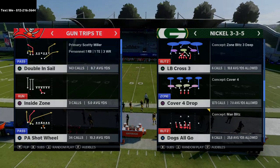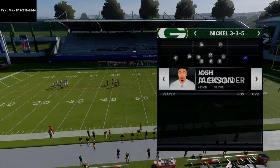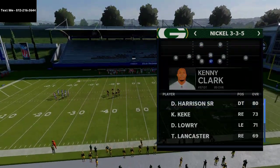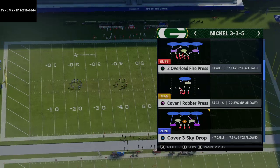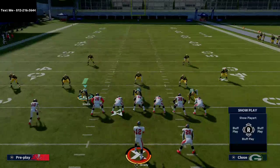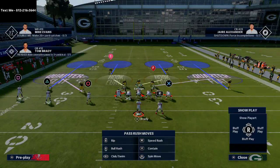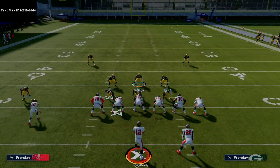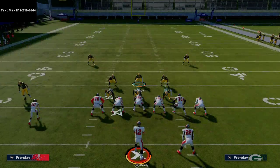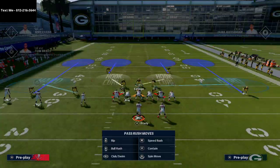I'm going to show the inside zone gap shoot technique using the New England Patriots offensive playbook on the other side of the ball, running it from trips tight end. I'm taking out Kenny Clark and putting Damon Harrison in, then running this out of Cover Four Drop. I'm going to pinch the defense — that gets me press coverage and pinches the linebackers and defensive tackles — then crash the defensive line out.